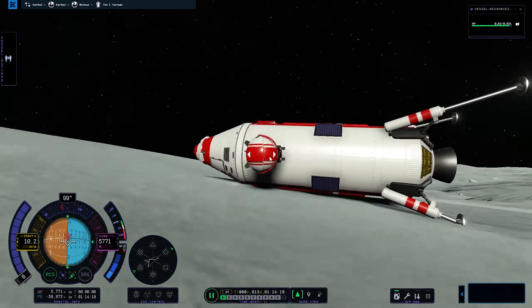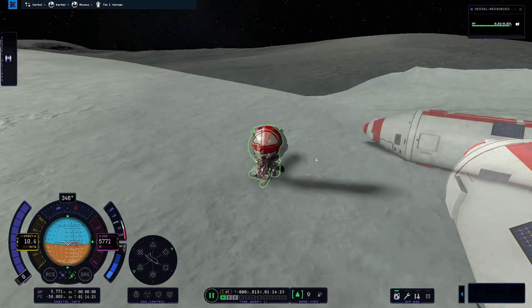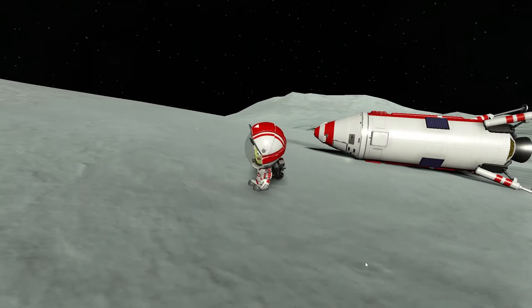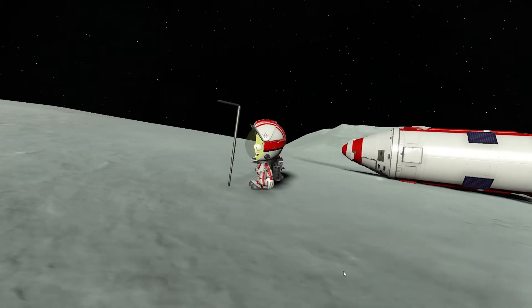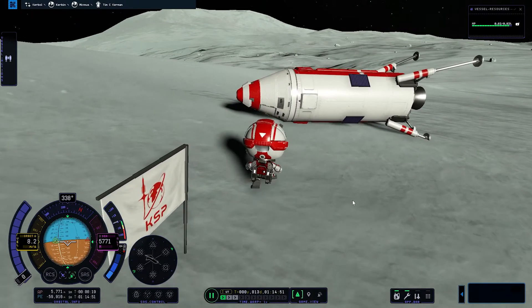That could be really cool for space stations and all of those massive rockets you need to build for interstellar travel in a couple of updates. What's also really cool is that Tim C. Kerman can plant the first flag for the Xenoth Aerospace Center - the Xenoth One has landed on Minmus. What is the plaque text going to be? 'Yee.' Brilliant. Really original, mate. Planting the first flag for the Xenoth Aerospace Center. I didn't yet have any custom flags, so I just used that one, and I think it fits with our colors really nicely.